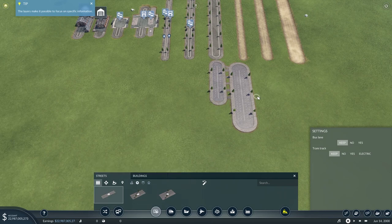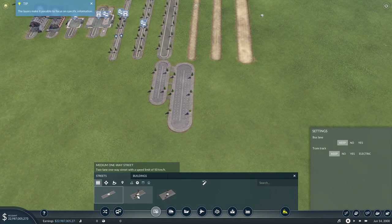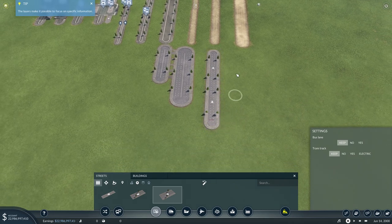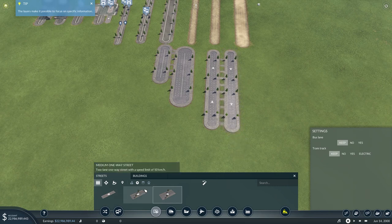For one-way streets, we can put in a one-lane, two-lane, or three-lane one-way. Let's put the three-lane one down - there we go, that's a three-lane one-way street. We can start setting things up like that for extra flexibility in our cities and road networks.